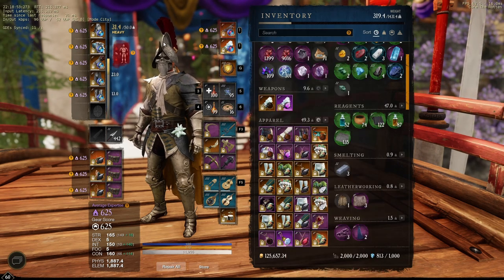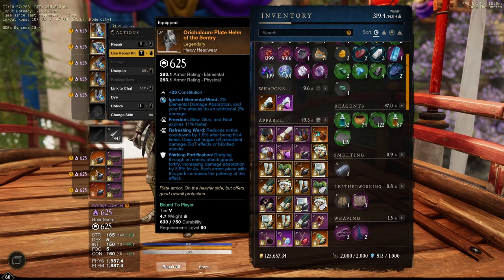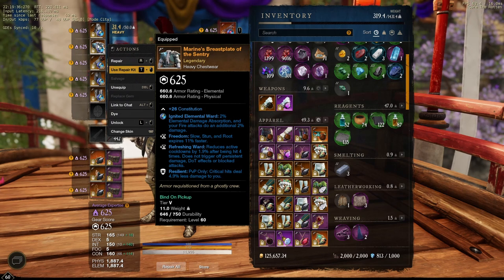For my helmet, I do not have Resilient on this yet since I want to switch up a couple of things. In this build I have three freedom, five refreshing ward and three shirking fortification. I also have a rune glass gem in it - an opal - which gives me 2% elemental damage absorption and fire attacks do an additional 2% damage, really good for the blunderbuss since it does a lot of fire damage. My chest piece does have Resilient. I want five Resilient but only have four at the moment - it has freedom, refreshing ward, Resilient. I got this from an OPR box.